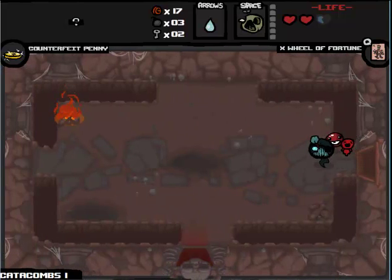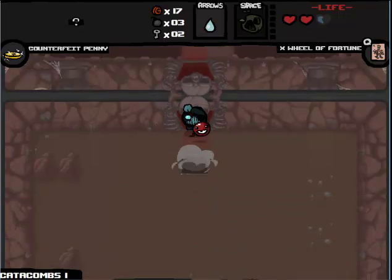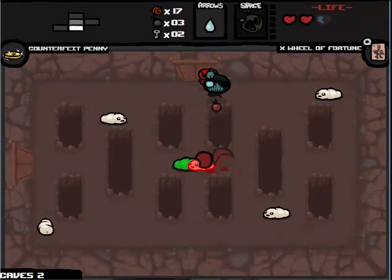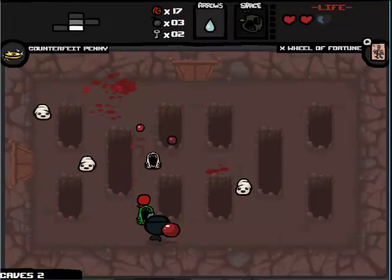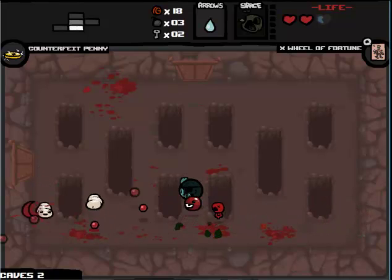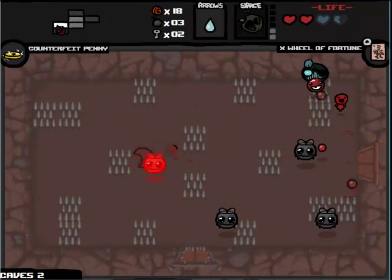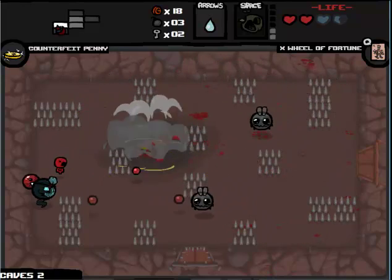I might as well use Bob's Rotten Head to try for a secret secret room. No Curse of Darkness — thank God. Glad to see that go. Right now we need money. We need money and we need luck. That's what it's gonna take. Well, the curse room has been nice so far, so we might as well go check it out again.